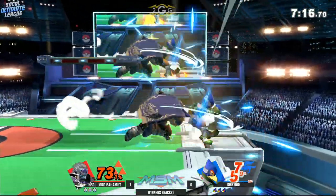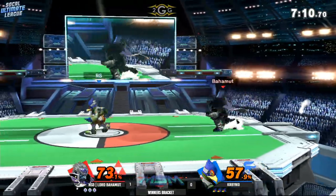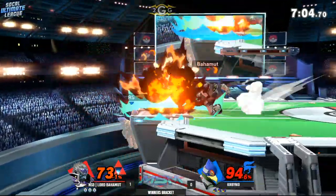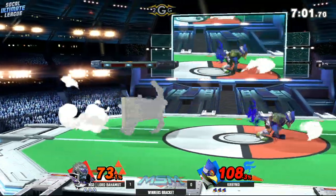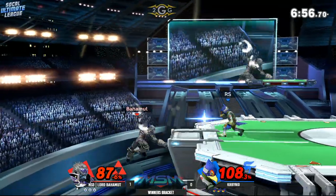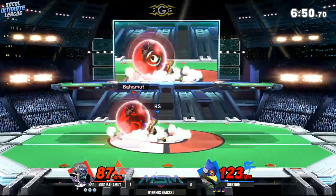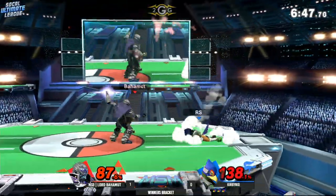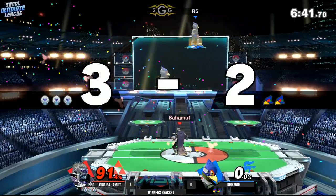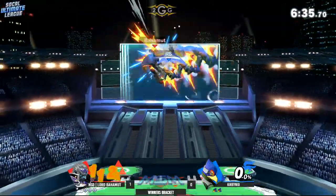Lord Bahamut trying to bait out options from Kirby Kid. Lord Bahamut showing he's proficient in the matchup — that dash attack cross-up on shield will catch a lot of people off guard, but he just waited, dropped his shield, knew he had plenty of time, and got a big follow-up. You can't tech that at all in this game, especially when it's grounded. Kirby Kid trying to get away from these flame chokes, not trying to lose any stock too early. The aerial flame choke will, in fact, send you into a guaranteed setup. Lord Bahamut is nowhere to be found, allowing him to find these situations one more time, and he gets the advantage position. He closes out the stock before Kirby Kid can do any major damage.